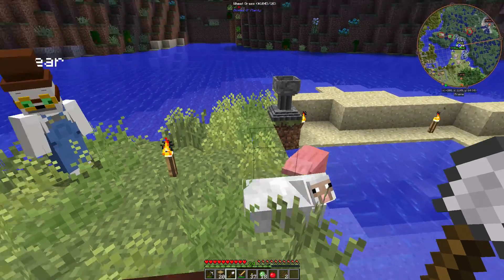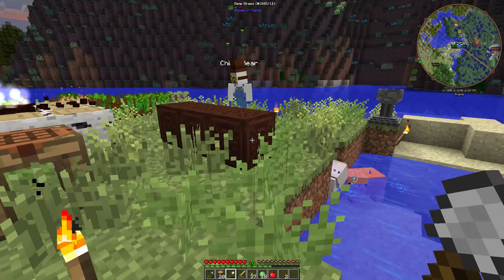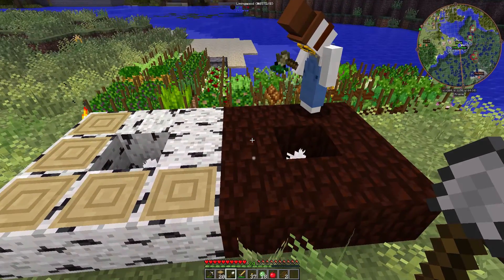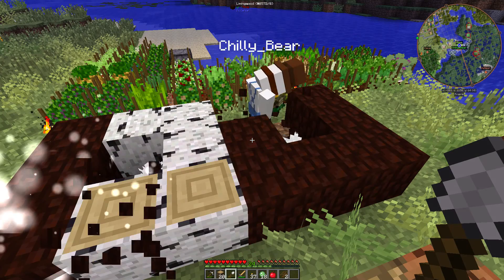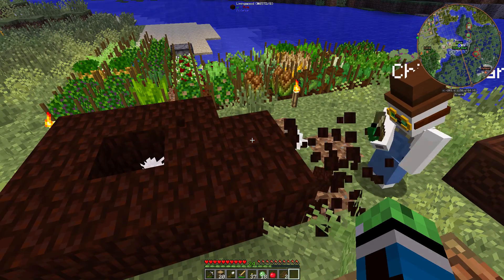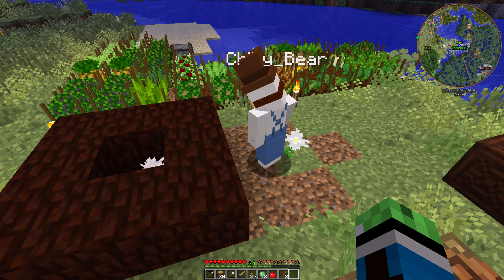And we can mine this out. Oh yeah, we got living rock — er, no, that's living wood. Perfect. So we got our first pieces of living wood, which means we can get a mana spreader as soon as we get some gold.